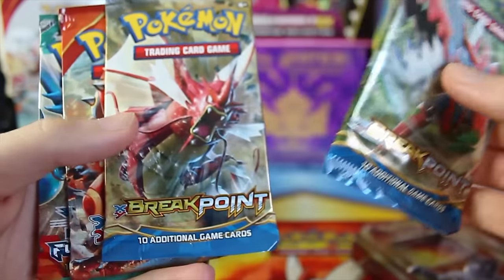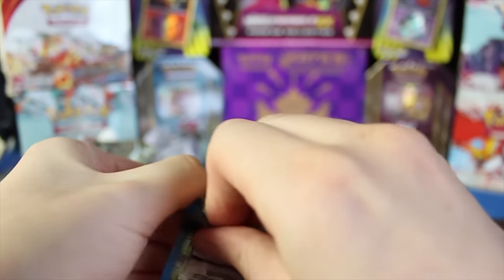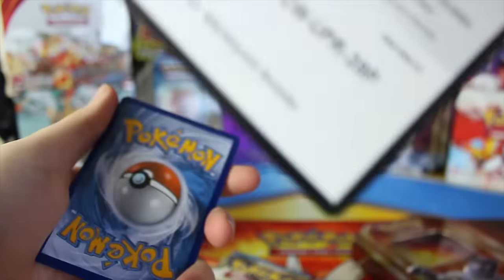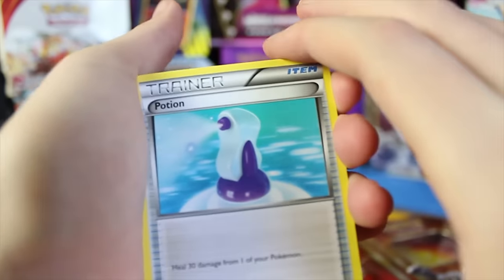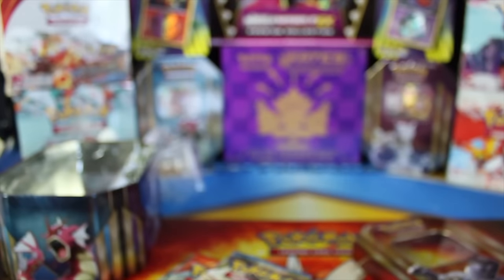Let me zoom back out. Of course we've got four packs right here — two Breakpoints, a Primal Clash, and a Furious Fist. Let's do the two Breakpoints real quick. I'm just going to go through these openings a little bit quickly because I just want to get to the gameplay — that's kind of what today's video was meant to be. But I will give away the code cards for the booster packs. Let's shuffle these guys around and take a look at our first one. We've got a Potion — let me make sure I'm focused in.